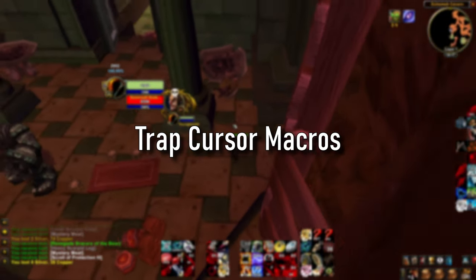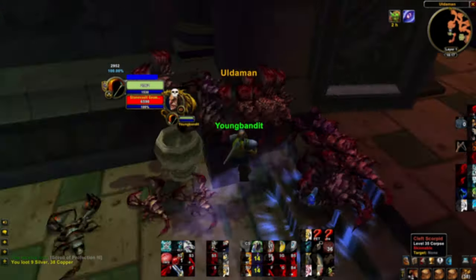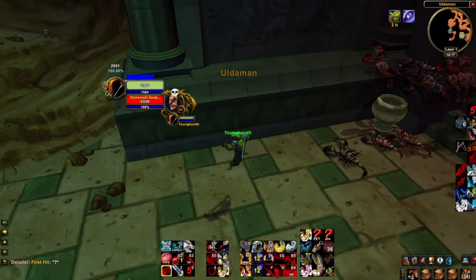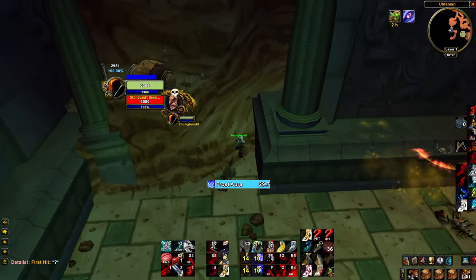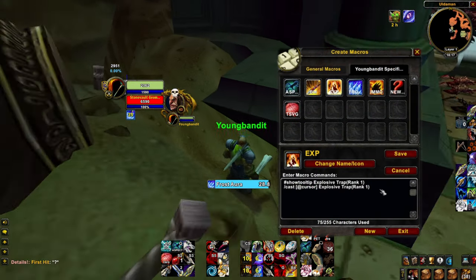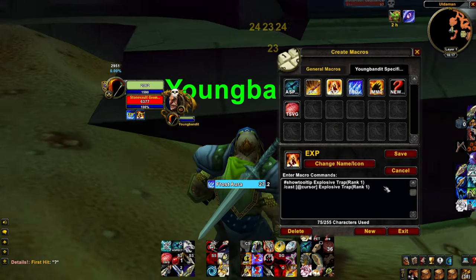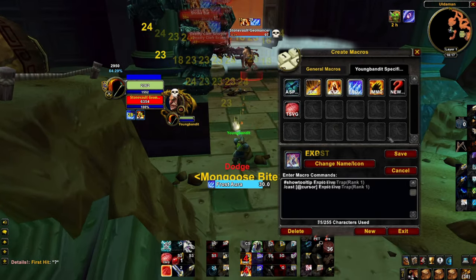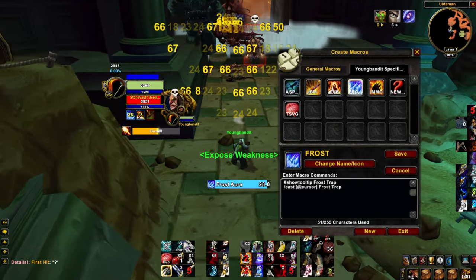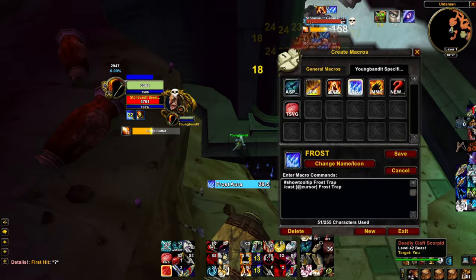Tip number three is trap at cursor macros. I'll have these macros linked in the description below. What they do is, whenever you press your trap keybind, instead of having to press it once to activate it and then again to set the trap, all you have to do is press the key once and it will place the trap wherever your cursor is.